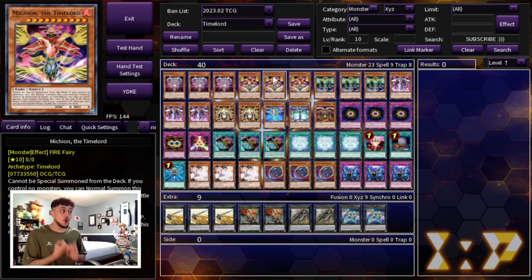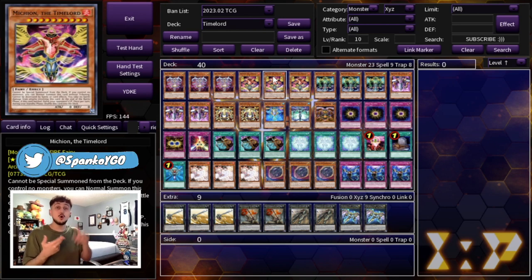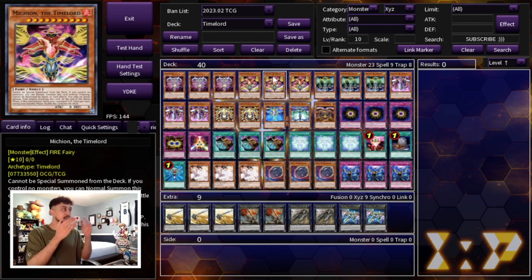Another effect all Time Lord monsters share — and the most important one in my opinion — is that these cards cannot be destroyed by battle or by card effect. That's how the control aspect for Time Lords works: you summon your big Time Lord, and since they can't be destroyed by battle or card effect, your opponent has to find another way to get rid of it. But the really cool thing is all the battle phase shenanigans — in the battle phase each one triggers different effects.